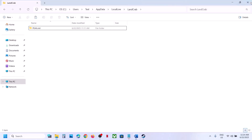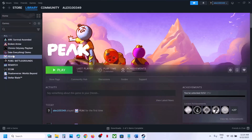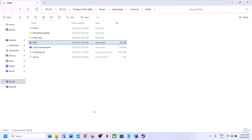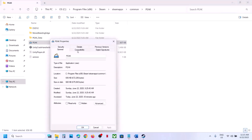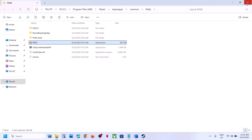Try running the game directly from the installation folder instead of through Steam. In Steam, right-click the game, select Manage > Browse Local Files, then double-click the EXE. If that doesn't work, right-click the EXE, go to Properties, and check 'Run this program as an administrator', hit Apply and OK. If still not working, try compatibility modes: select Windows 8, hit Apply; if still failing, try Windows 7. You can also check 'Disable full-screen optimizations'. If none of these help, uncheck them all and proceed.